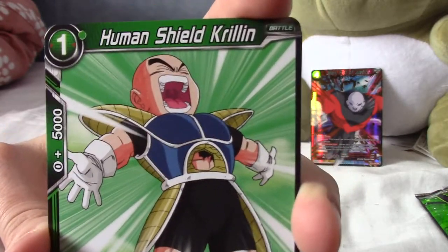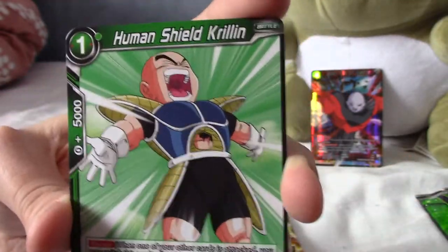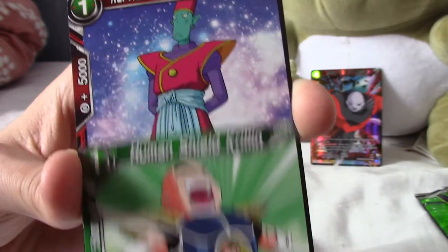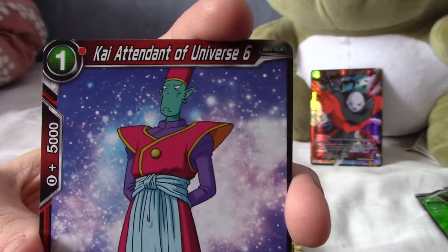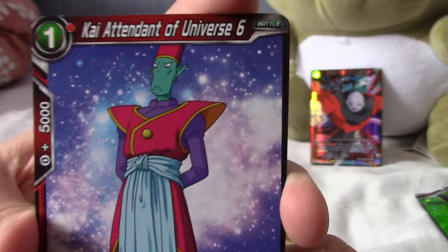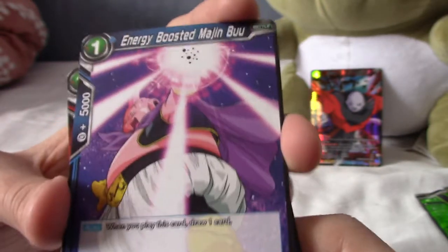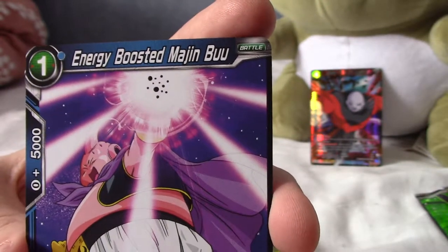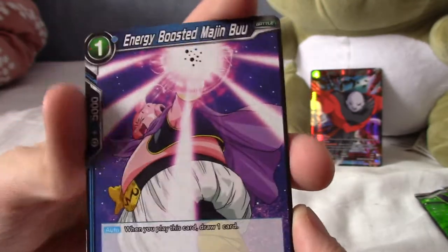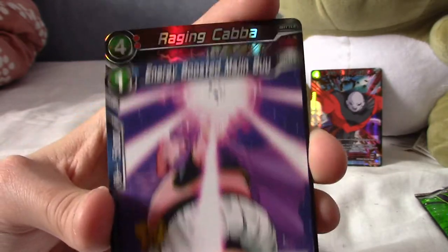That's moments before death — images taken moments before disaster. We have the Kai, Attendant of Universe 5. We're getting the Universe 6 and Freeza cards. That next one is a rare, I think. Energy Boosted Majin Buu — I'd quite like to pull a few Buu cards as well, I don't know how many are in this set.